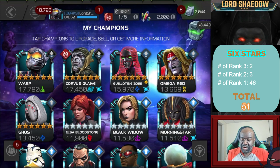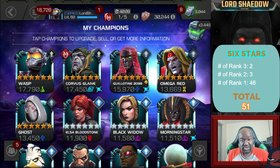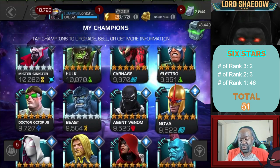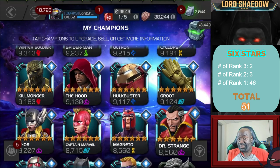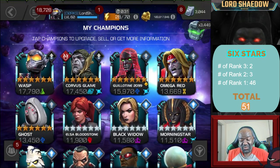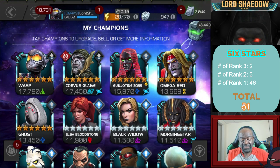You can see across the top here - Wasp and Corvus are my only rank threes currently. Guillotine, Omega Red, and Ghost are my rank twos, and then everyone else is still at rank one. It's not a bad six star roster. Ghost, Corvus, Wasp, Guillotine, Omega Red are definitely some good champions there - Elsa and Black Widow Clairvoyant are very, very nice. So can't complain about my six stars.